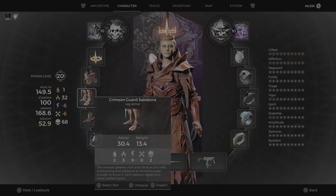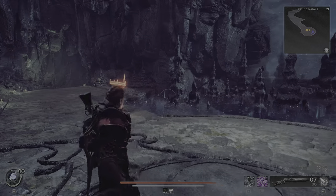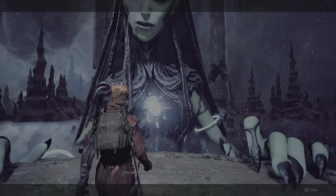Once you have the Crimson Guard set plus the Crown of the Red Prince, you need to talk with Namyei. She can be found in all the Losomn maps. Once you talk to her,